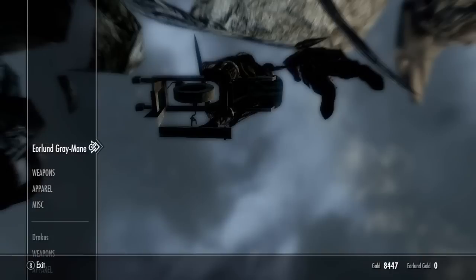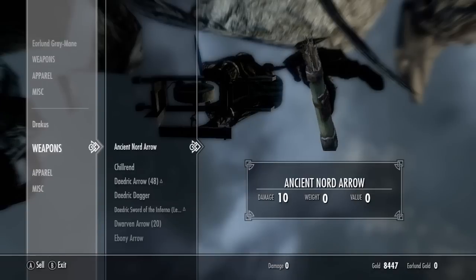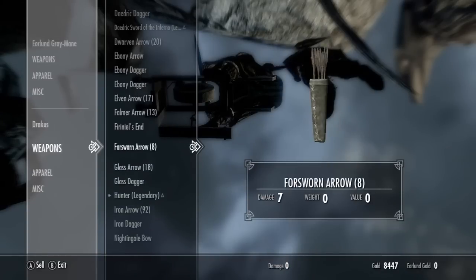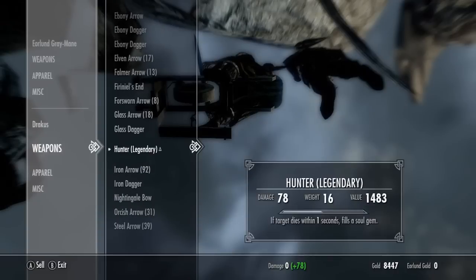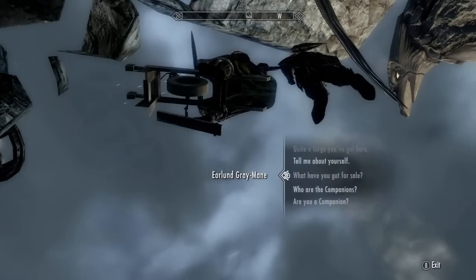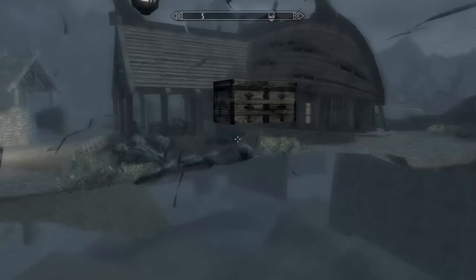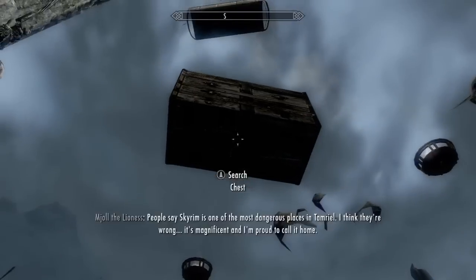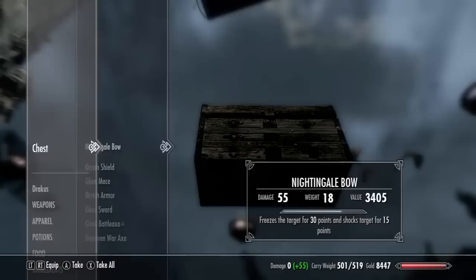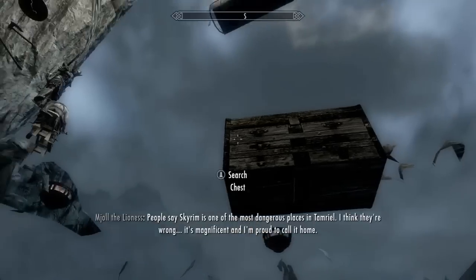Ask him what he has to sell you. Just to show that the chest over there is his inventory, I'm going to put in some sort of special item — I will put in the Nightingale Bow. He has zero gold. I've given him my Nightingale Bow and now I'm heading back down to the chest. Jump up and in the chest — there we go. Nightingale Bow. Yeah, you can just sell and do stuff and get money.